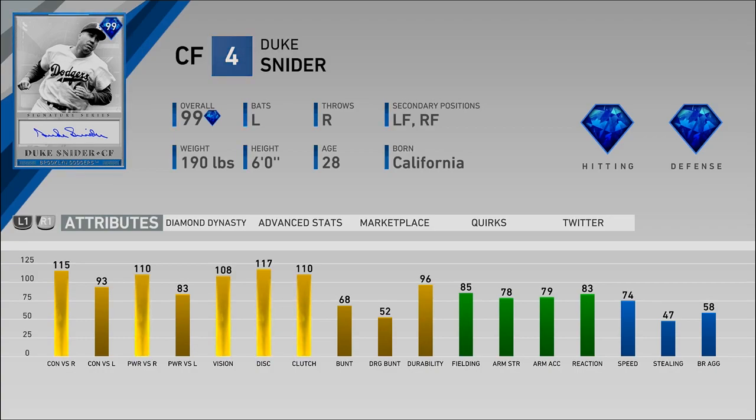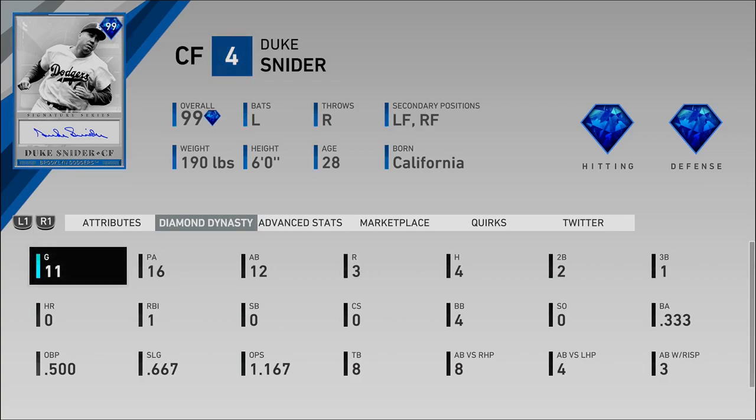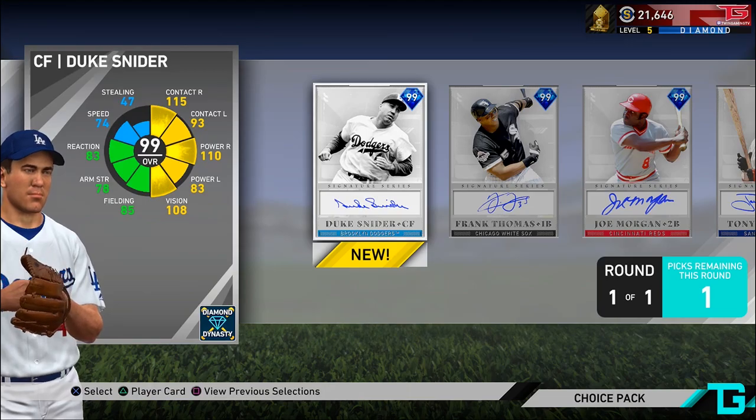So you guys have the entire layout. Duke Snider: 115-93 for the contact, 110-83 for the power, 108 for the vision. As a lefty, he's not as good against lefties, but destroys righties with some high vision, some decent speed, and some good fielding. In 12 at-bats in Battle Royale, I'm 4 for 12 with no homers.